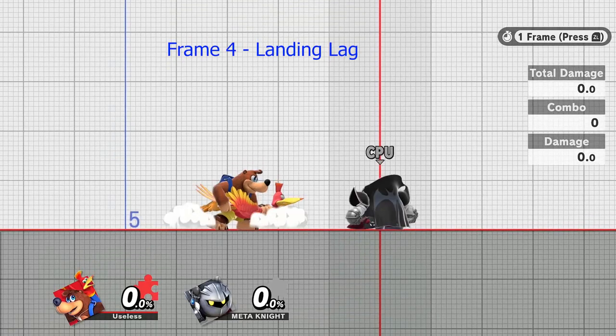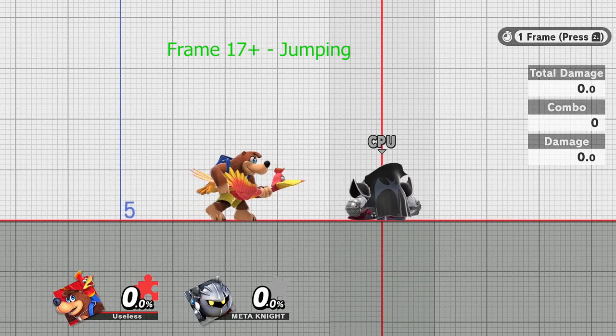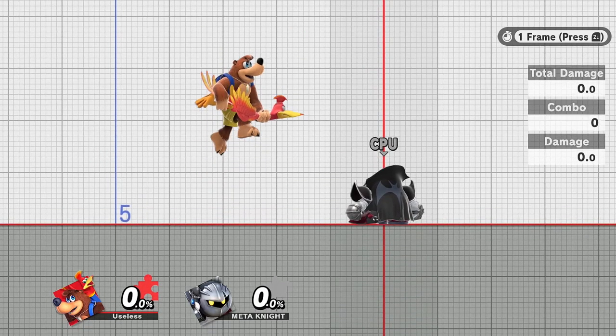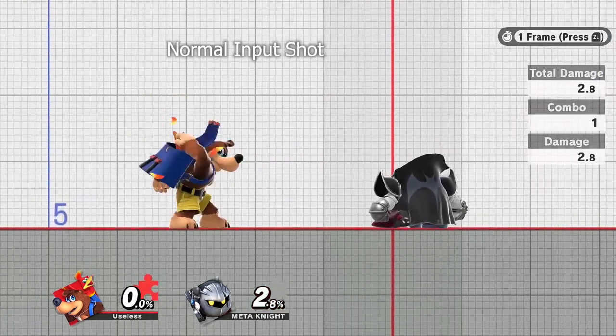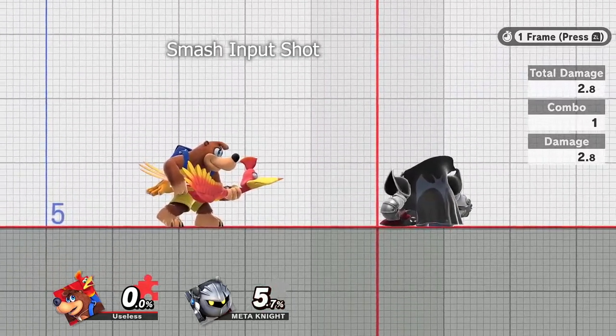Landing Turnaround Cancels make use of a unique state after landing lag, which locks Banjo out from jumping again. Smash Turnaround Cancels make use of Smash attacks, which aren't supposed to exist during the Briegel Blaster mode, but the inputs still register and have special effects.